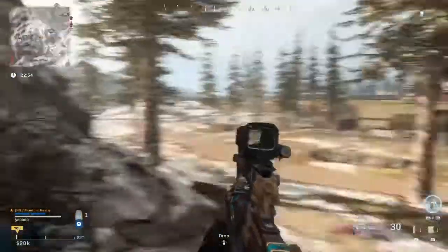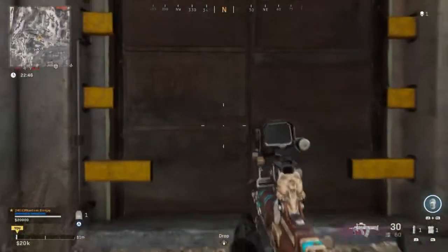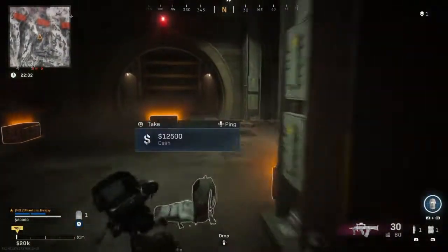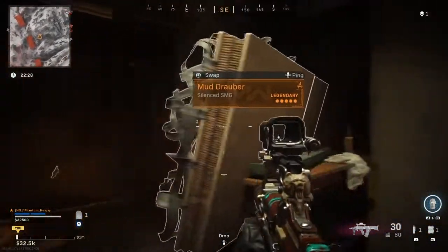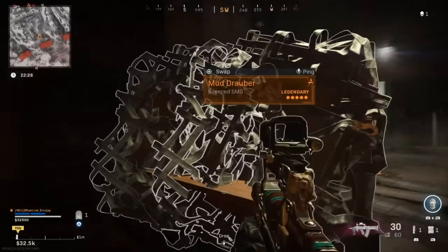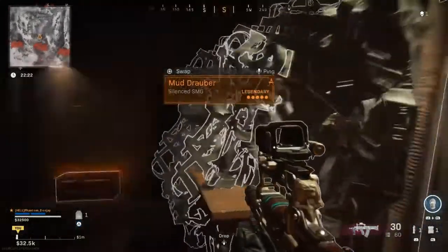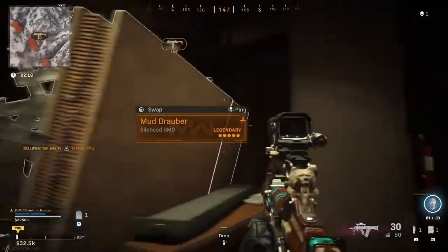Hi everybody and welcome to my channel. In this video we're going to be looking at Bunker 11, which normally has a blueprint for a legendary weapon in it. But you can see here that the Mud Drawer legendary blueprint has instead been secretly switched with what looks like the top of a supply crate that you cannot pick up.